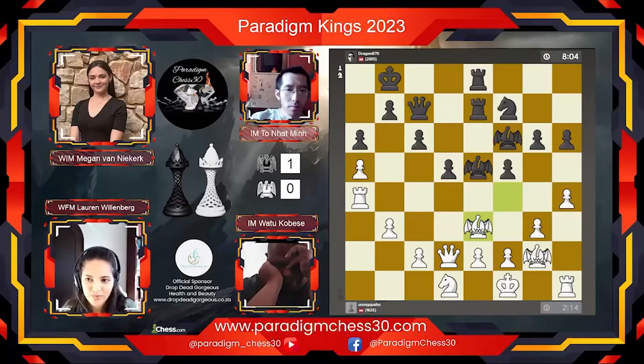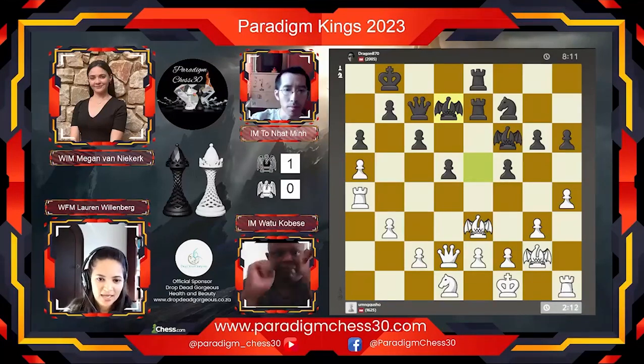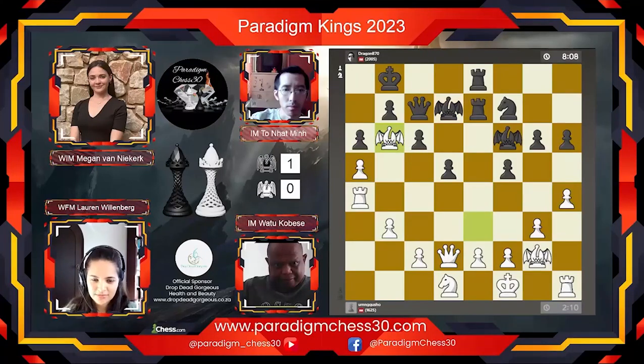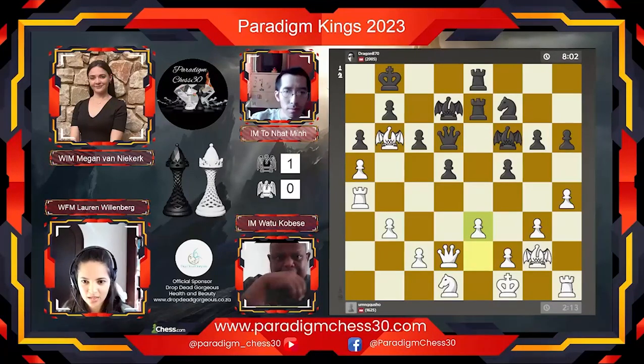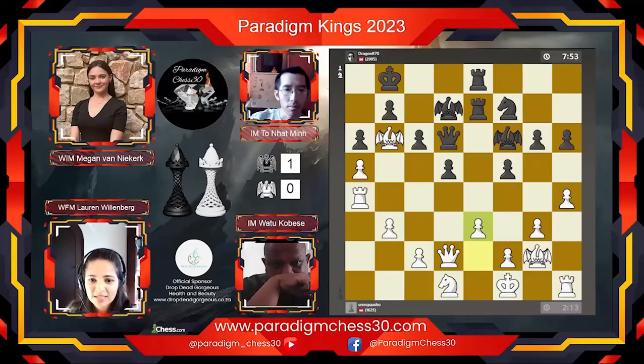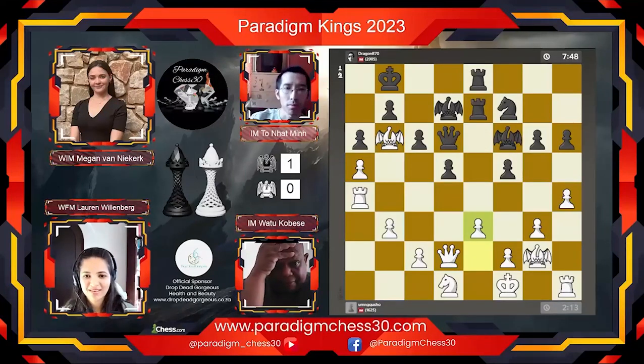You are watching the two top Paradigm Chess 30 players in the world versing each other in an eight game match. IM Min is leading the match with one point, and Watu Kobese has some catching up to do — this is game two. At the moment that black dragon bishop on d7 is attacking the dragon bishop on b6, but the dragon bishop on b6 is not attacking back because the pawn on c6 is blocking that movement.